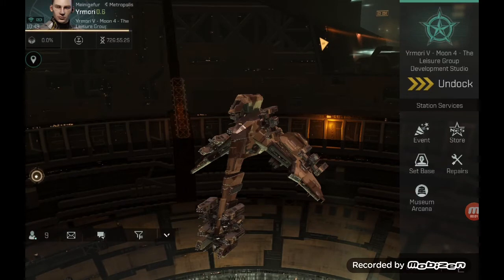Good morning, good afternoon capsuleers, welcome back to the channel. We are going back to the shipyard for another fitting guide and as you can see from my hangar, we will be looking at the Gurista Worm frigate. For this particular ship, I was looking at something I would use to farm special anomalies, mainly inquisitors and scouts, in high sec or low sec environments, but mainly high sec.